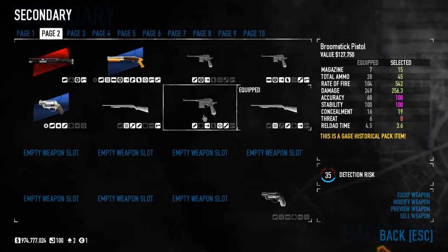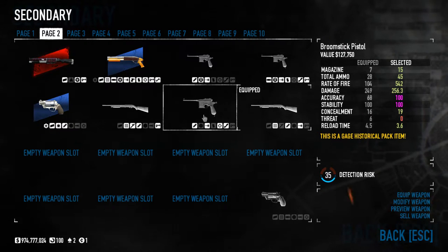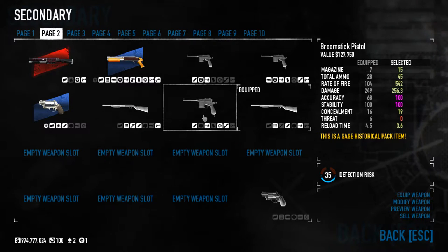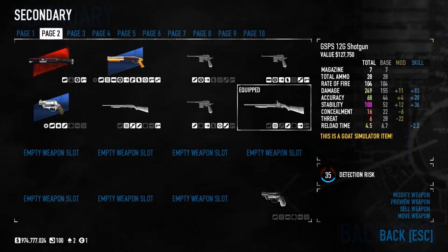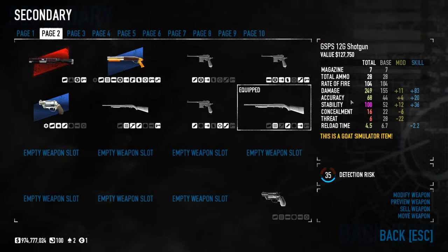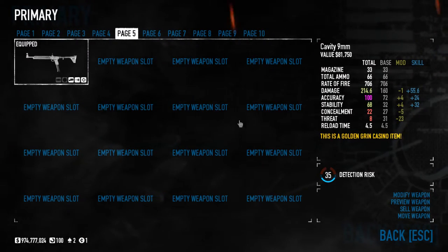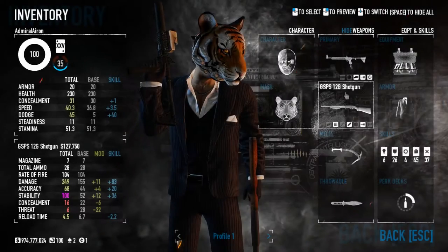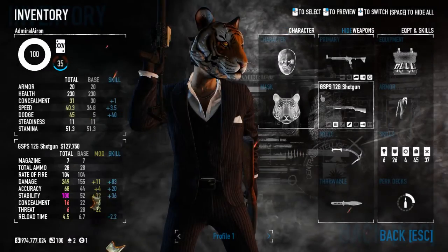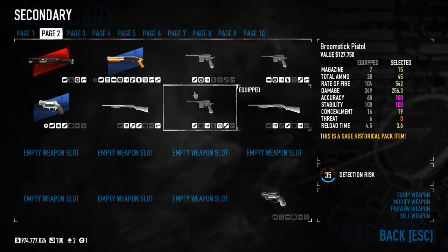Rate of fire 542 with pistol skills, and accuracy and stability both at 100 — that's so nice. That's the best weapon out of these beta changes. The GSPS has 100 stability but not 100 accuracy; the Cavity has 100 accuracy but not 100 stability — and they both share the same value of 68 for the stat they're missing. The Broomstick has 100 and 100.